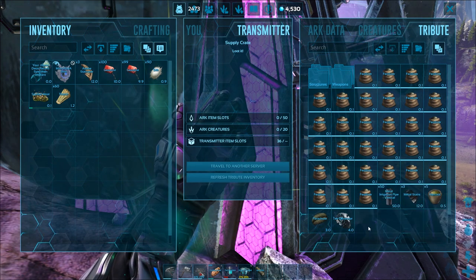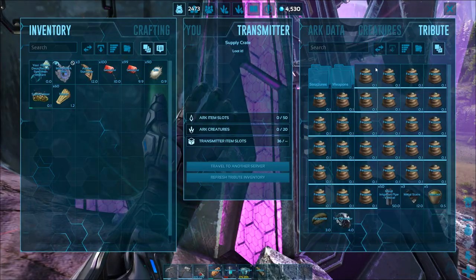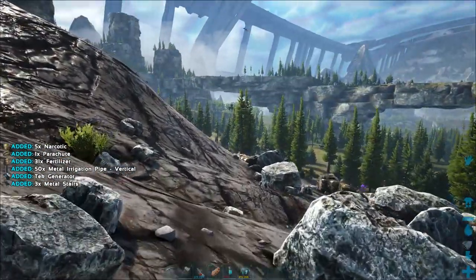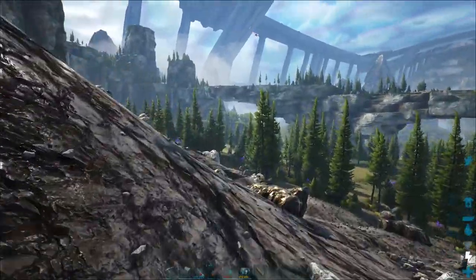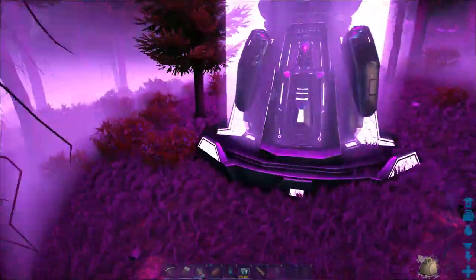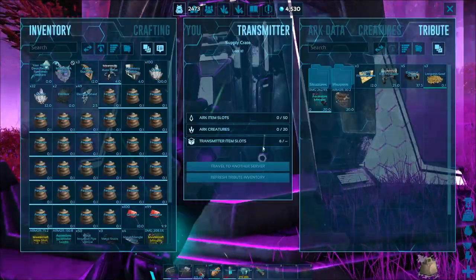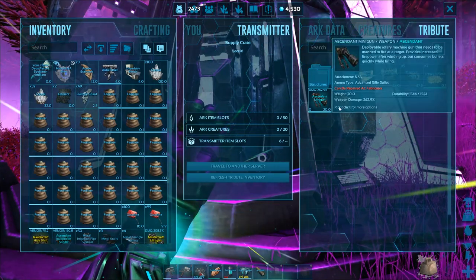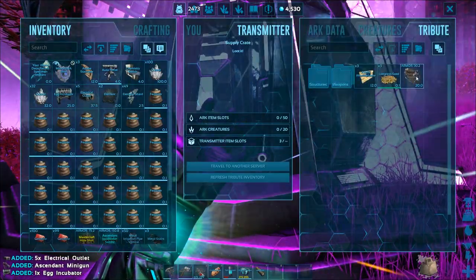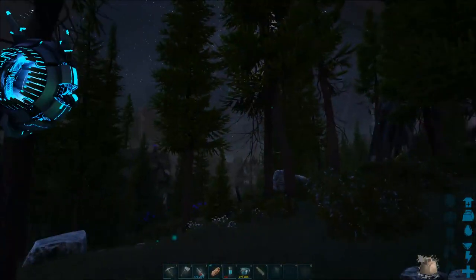Holy crap. A tech generator. And a lot of poop. Yoink! Holy crap. And here in this purple one, I actually get an egg incubator and an Ascendant minigun. That is awesome. Really amazing stuff.